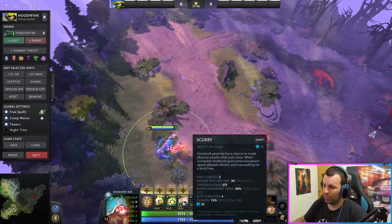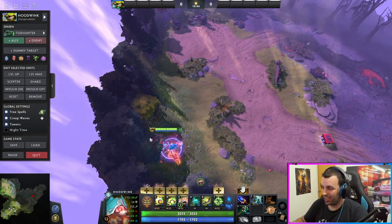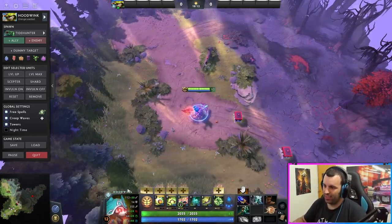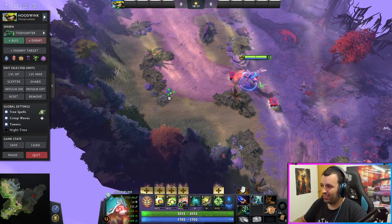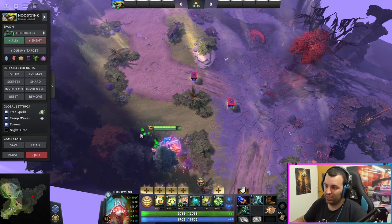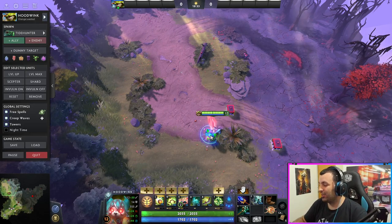The Scurry effect giving you evasion when you're next to trees is really crazy — it's like having a Butterfly effect just standing there. Always keep in mind: if you're running away, don't panic and try to run away from the trees. Always try to run along the tree line. Even though the path is longer, if they're not spellcasters, you have a much better chance to survive just from the evasion — keep going along the tree line.